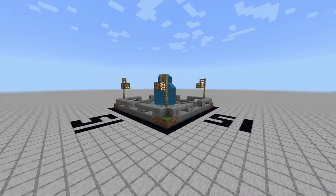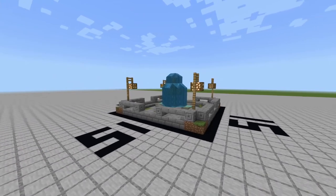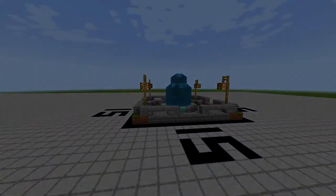So today for episode 1 of How to Build the Classic Minigame Lobby we'll be building the fountain. This is the best part of the lobby to start our series as in future episodes we'll be building onto the fountain, using it as a centerpiece for everything.